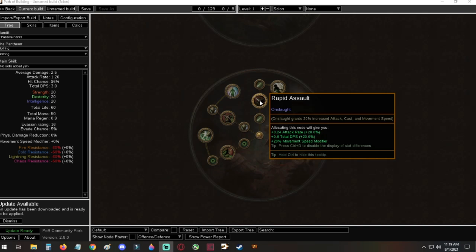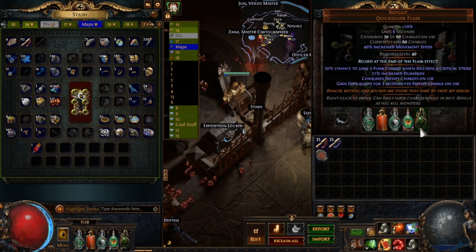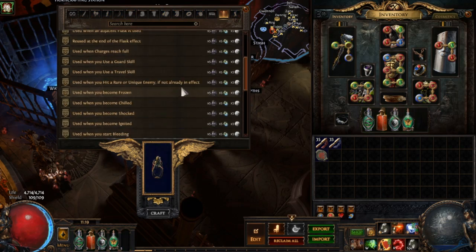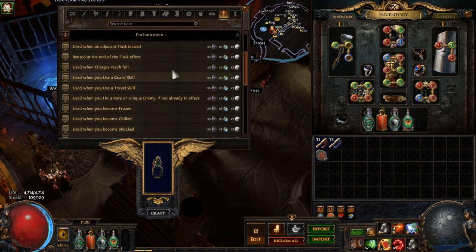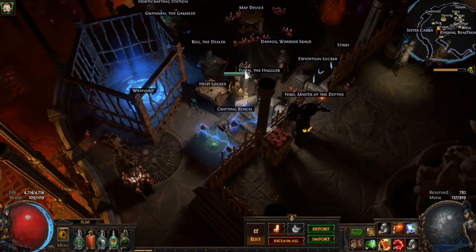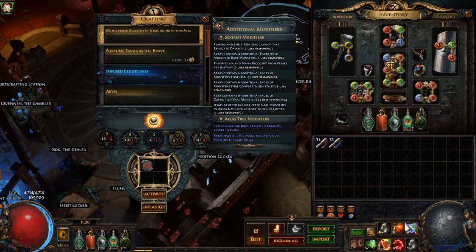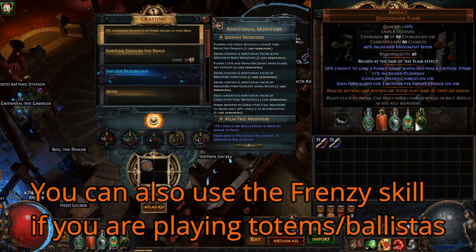All you have to do is give up one flask slot, and the flask I'm talking about is Rotgut. Rotgut is an extremely common quicksilver flask — very cheap, very common. Go to your crafting bench and for the price of five Instilling Orbs and five Glassblower's Baubles, you quality this up with the baubles and then put 'Reuse at the End of Flask Effect' on it. You can do this on any character that can generate frenzy charges, and pretty much any character can generate frenzy charges as long as they have Blood Rage.